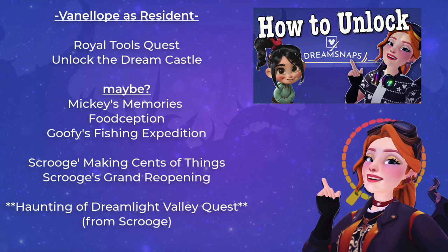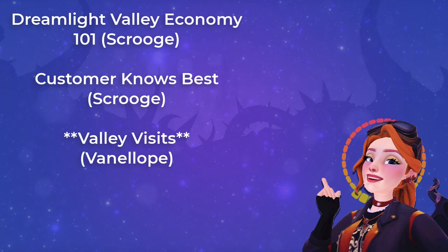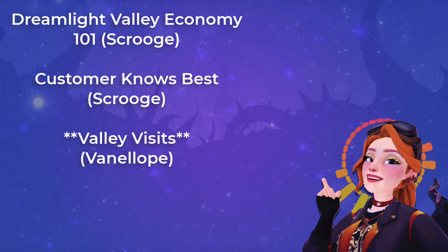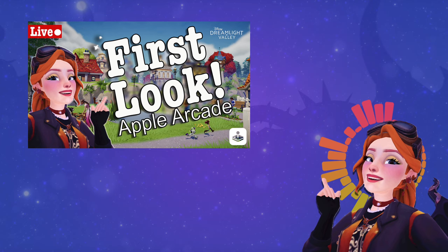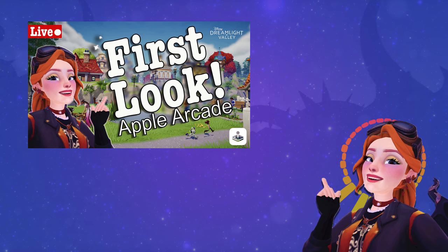Once Vanellope is in your valley as a resident and you have her house there, you need to make sure you've completed Dream Life Valley Economy 101 with Scrooge and Customer Knows Best, where you deliver furniture to Merlin. Once you complete that quest, you'll have a quest option for Valley Visits with Vanellope. If you already had Vanellope and were caught up on quests before multiplayer was added, just go talk to Vanellope and look for the Valley Visits quest. If you want a real-time walkthrough from the very start, check out my first look at the Apple Arcade version.